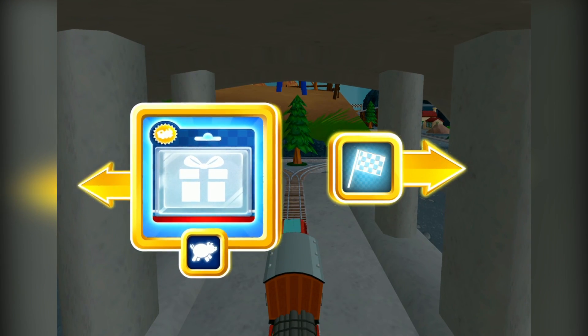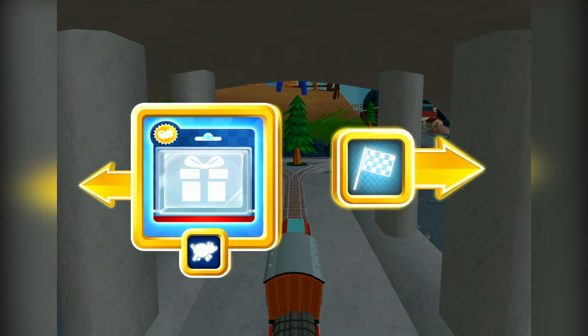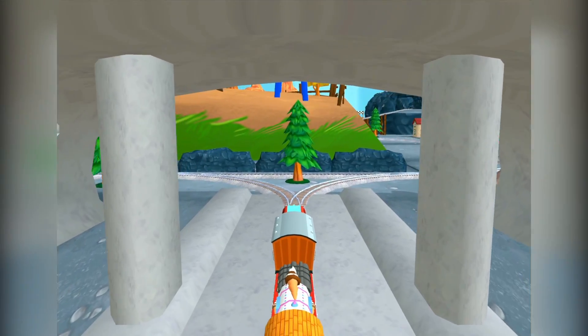Left leads to the Pig Farm. Right leads to the Lava Quarry. Hey, let's go race at the quarry.